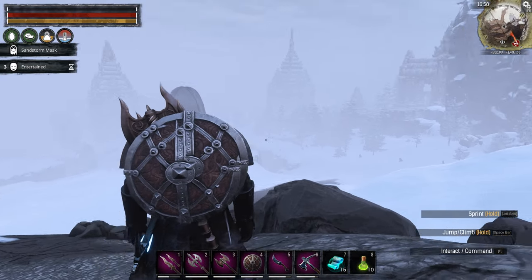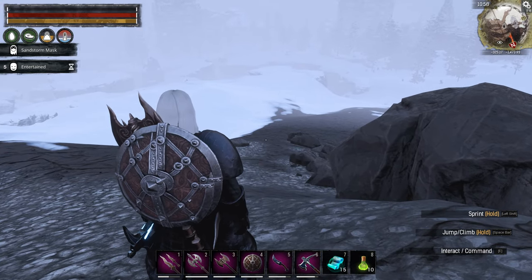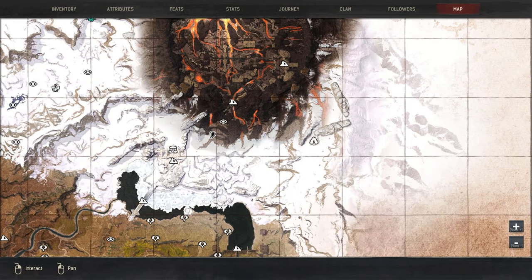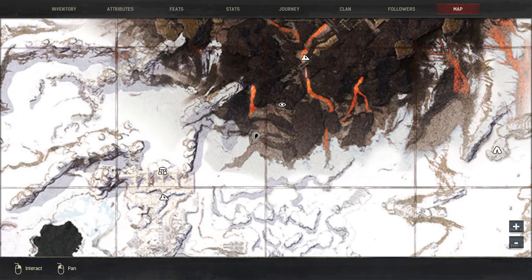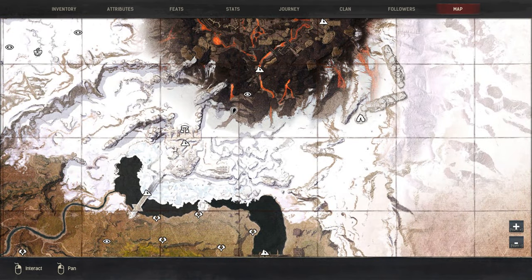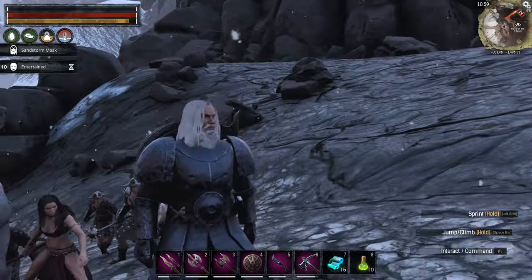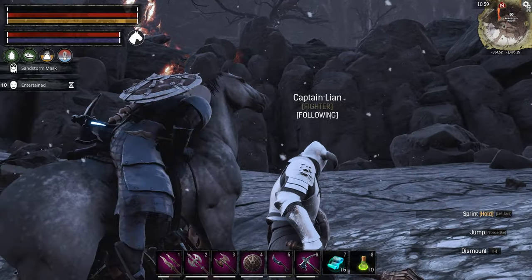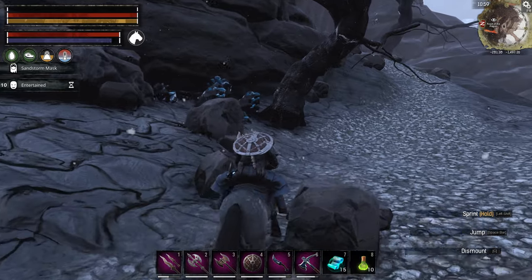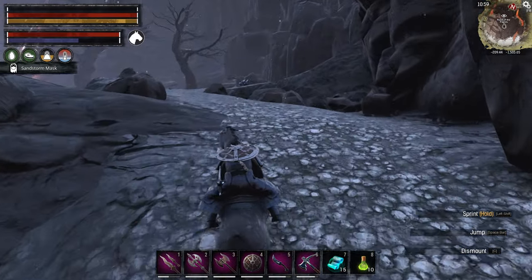It doesn't look like the gold rock nose is there right now, but if you follow the Road of the Pilgrim down you can see we're behind the Black Keep where we defeated Tyros a couple of episodes ago. On the map this is where we are — there's the Black Keep and you can follow this valley up to get to one of the entrances into the volcano. This is called the Pilgrim's Road. It's not my favorite entrance because it's quite a long way from the obelisk.